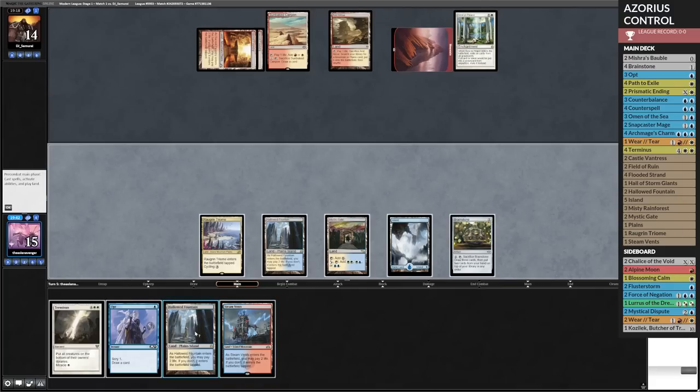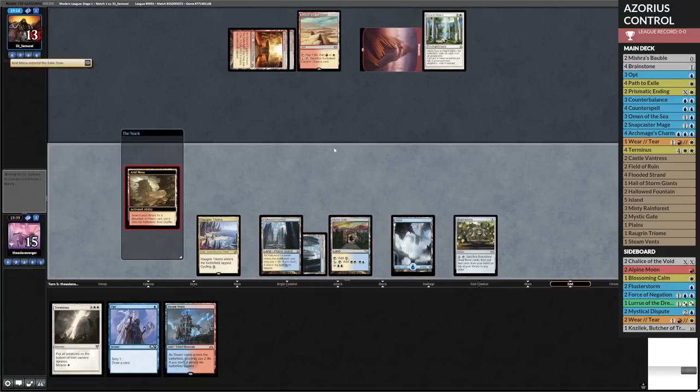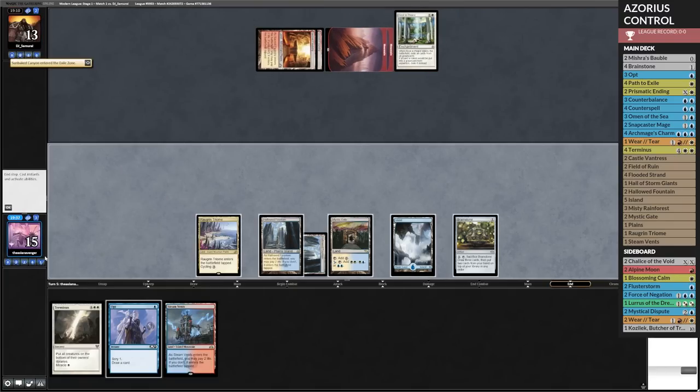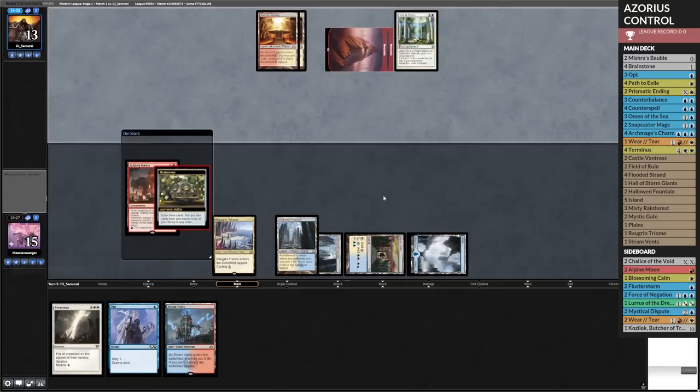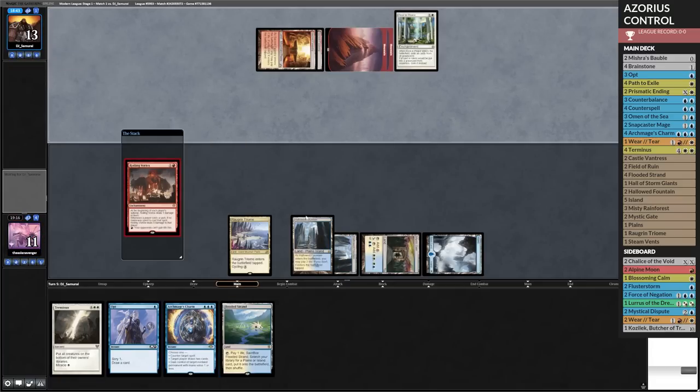The way we're going to probably play this — they have a bunch of random hate cards that don't really do much against us. I probably could have just played Lurus to get the body in hand. I don't want to tap out on my mana though. Rest in Peace shuts off my Lurus, but I don't know if I really care about that. Take four.